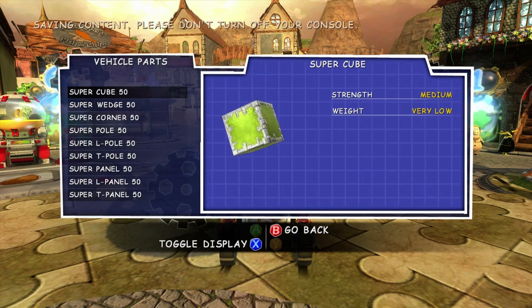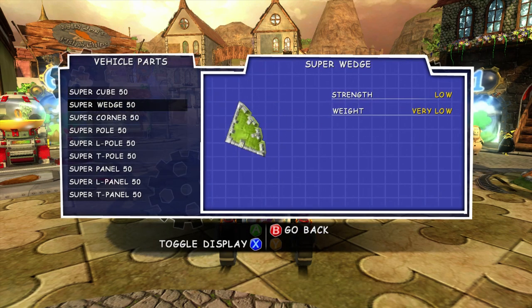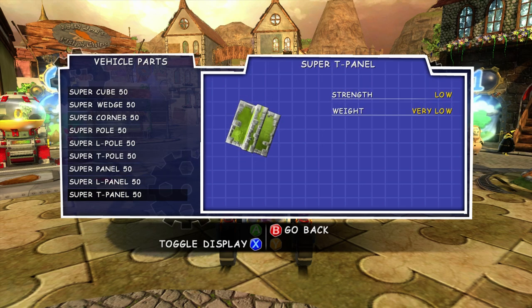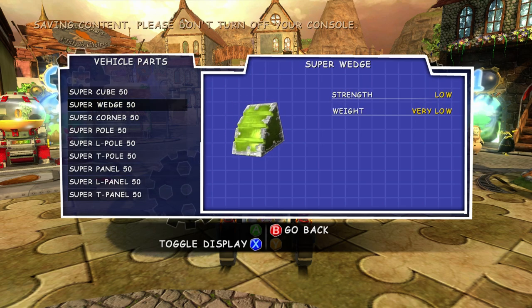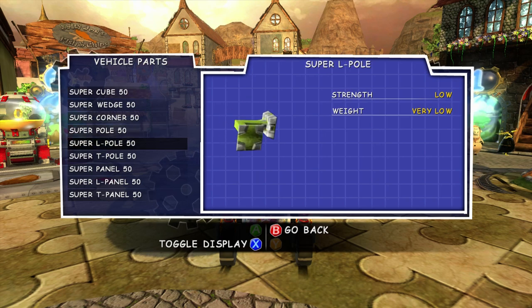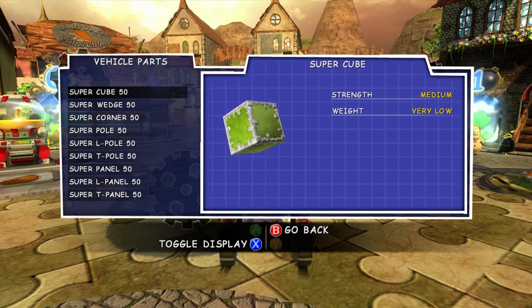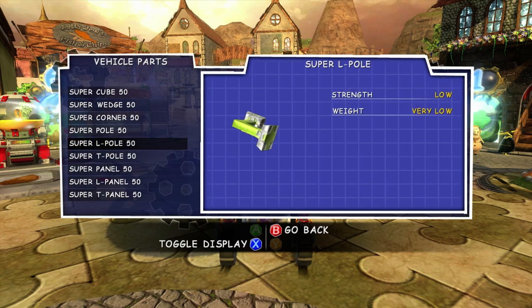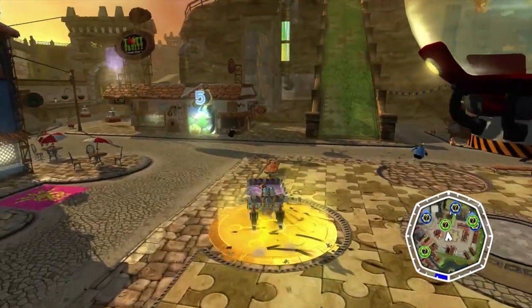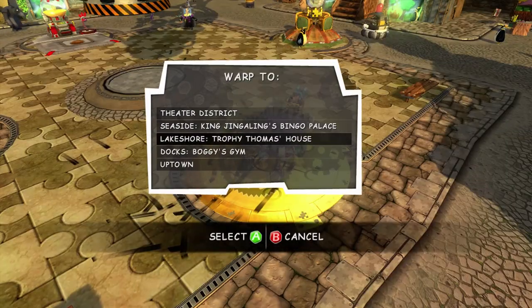We get some more freebies — a very special set. We get some super blocks. These are basically the same as blocks we've had before, but they've got lots of strength while still having a very low weight, so they're kind of the best of both worlds — strong but also light. Now we're going to go and do the act we just unlocked, Terrarium of Terror Act 5.